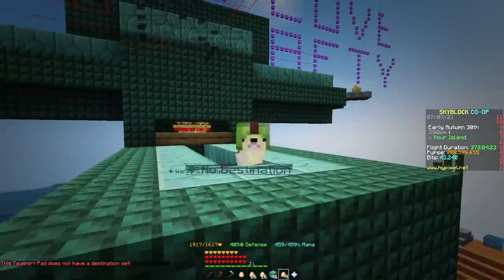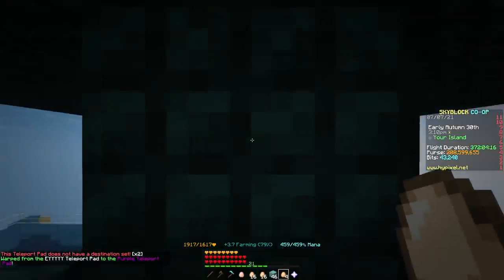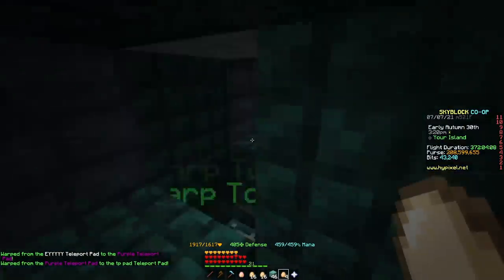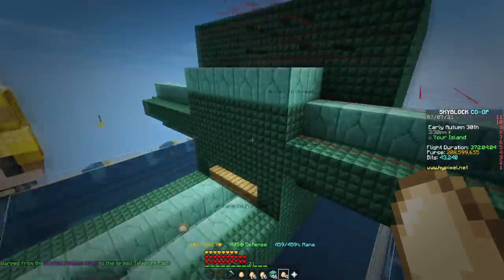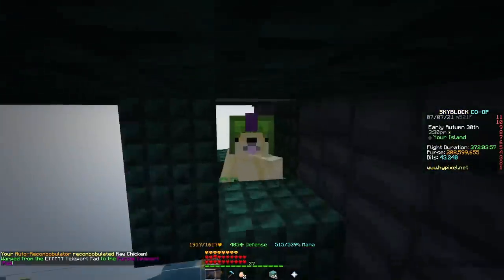Once you have these items, you'll need to understand another mechanic of this new farm. This teleport pad here leads to directly under the farm. This is because after you kill all the chickens in the way I will demonstrate, you will want to pick up the eggs dropped from the minions for some farming XP. By being right under the farm, you are able to pick up the eggs and get the XP through the floor.